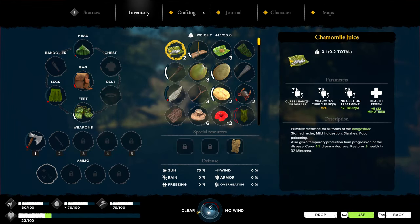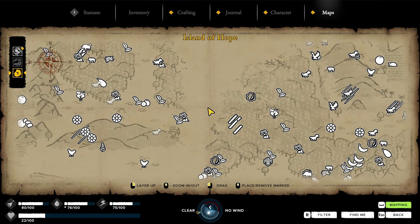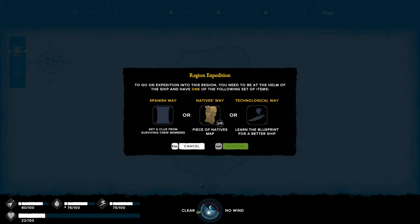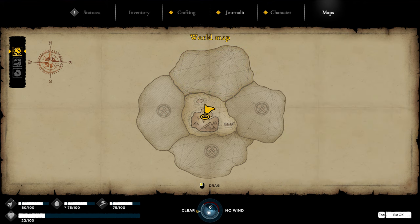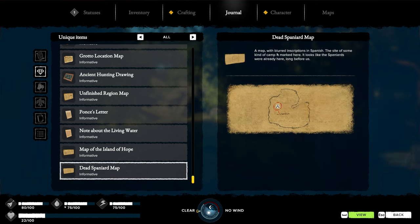In the last video we found a map - I couldn't figure out where it went to, but it's right here. To go on the expedition into this region, you need to be at the helm of a ship, which we don't have, and have one of the following: the Native's Way piece of Native's map, or get a clue from surviving crew members. Wait - there are surviving crew members on this island? We have the blueprint for a better ship so we can get over there. The Dead Spaniard's map has blurred inscriptions in Spanish - the site of some kind of camp is marked here. It looks like the Spaniards were already here long before us.